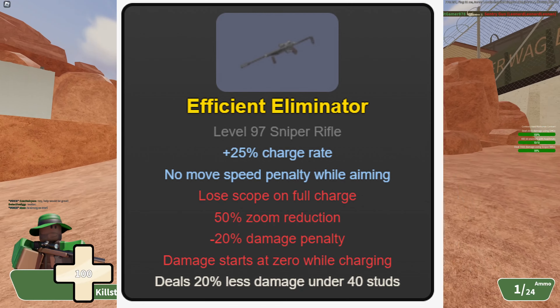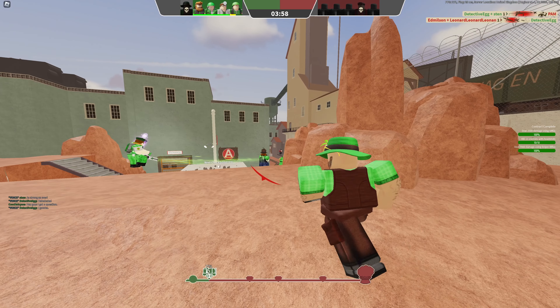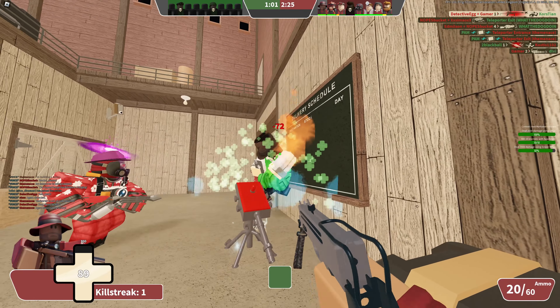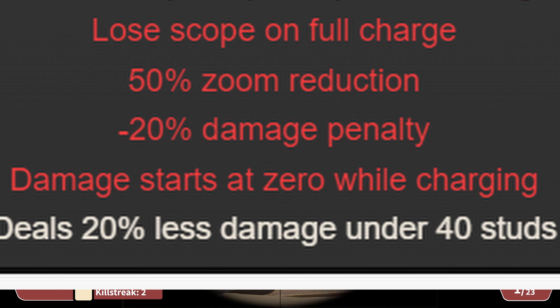Number 2: The Efficient Eliminator. This marksman primary allows you to play extremely aggressively, with a 25% faster charge speed and no speed penalty when zoomed in. This just means you can kind of quick scope people. The downsides are a big problem though: lose scope on full charge, 50% zoom reduction, 20% less damage, and damage starts at 0 when charging.